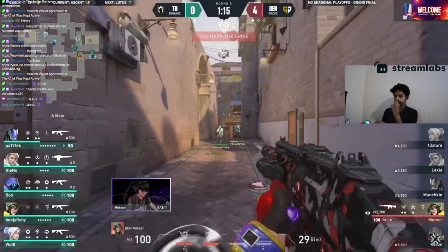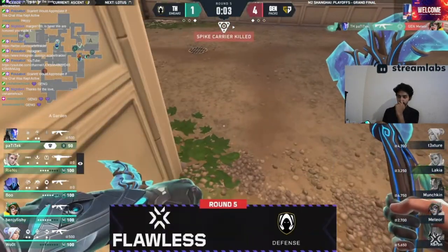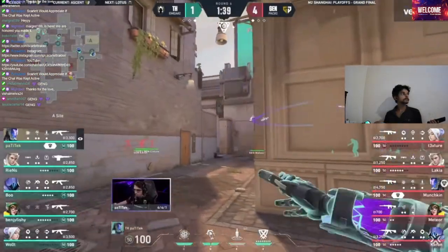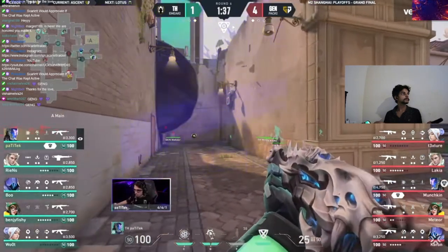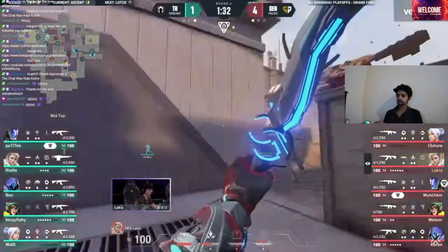It seems like Heretics will get a round win, in flawless fashion — Pad Attack before — as Heretics get on the board. That Jett is absolutely overpowered on a map like this, especially towards that B site, spamming through all the walls. Even if you don't get a kill, you get all that chip damage in.